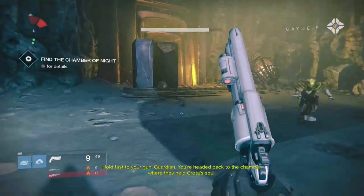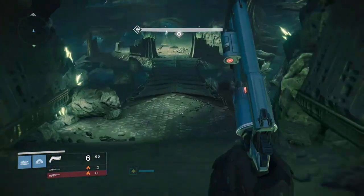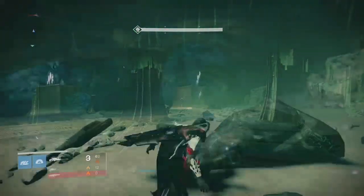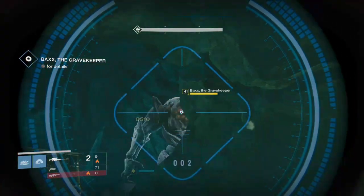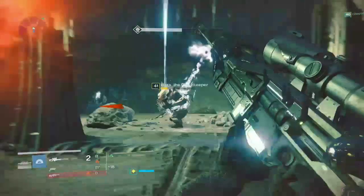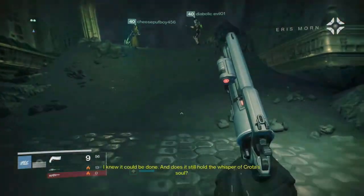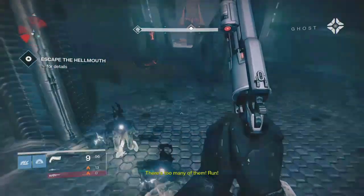Just run past all the enemies until you get to the final room where you have to grab the crystal of Crota's soul. You're going to have to kill the ogre really fast, and then he'll get sucked up into a Taken version of himself. Then you run all the way out of that room to the very back until you're able to get out and run past all the Taken people.